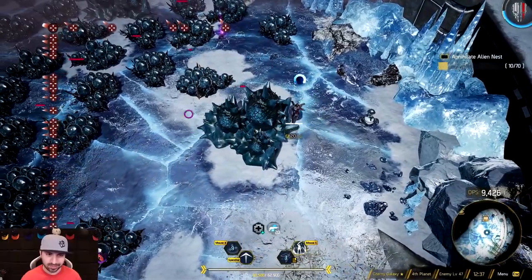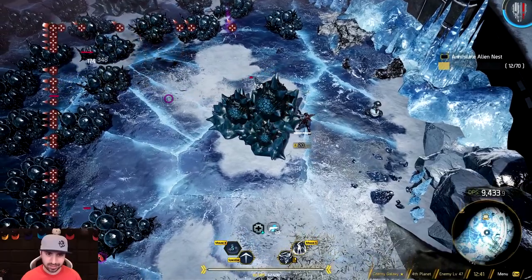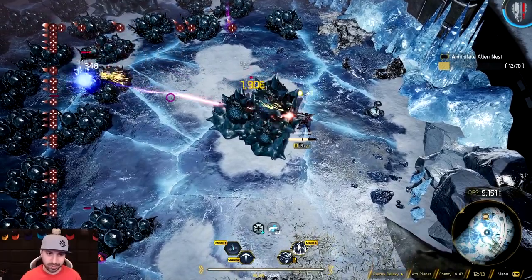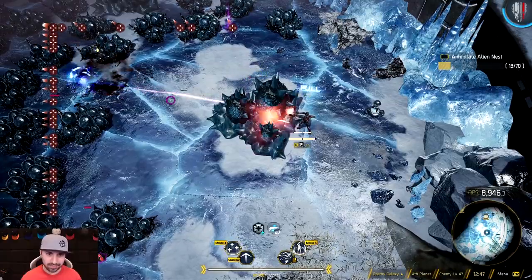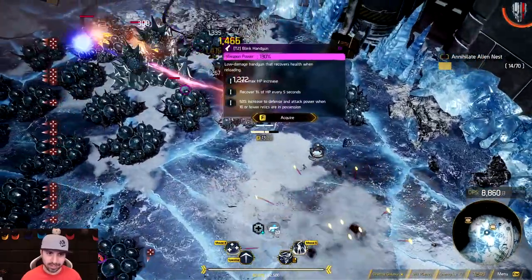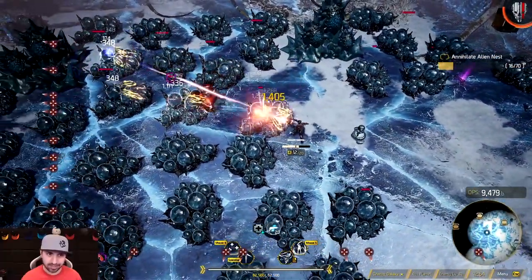You get a lot of gold. These big ones have lots of life. The idea is simple — the longer it takes you to kill these things the harder the enemies that keep spawning in get.